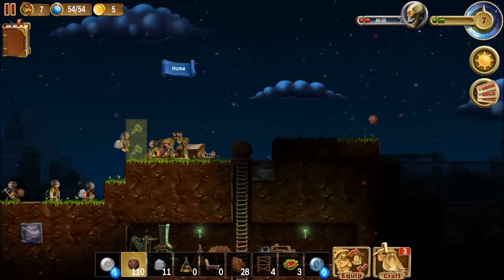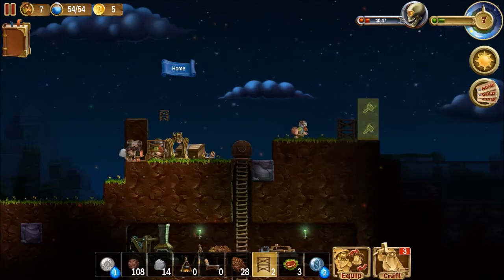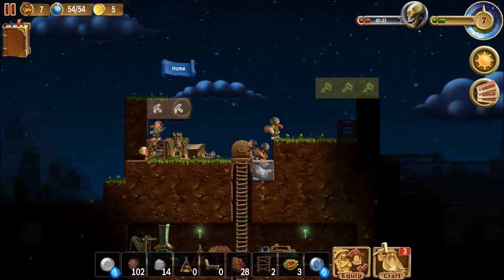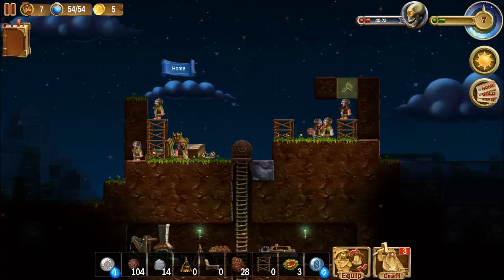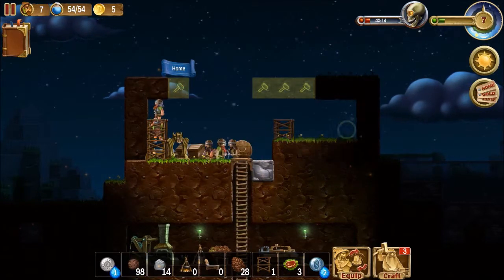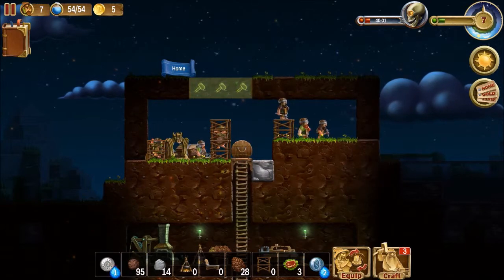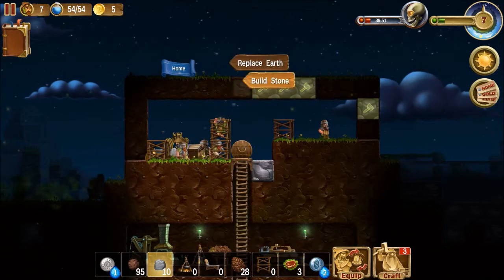I want to secure the base. Let's see some scaffoldings. Oops — I think I got this wrong. Let's try that. We'll place one here and go like that. Already got a zombie around here. Jeez.